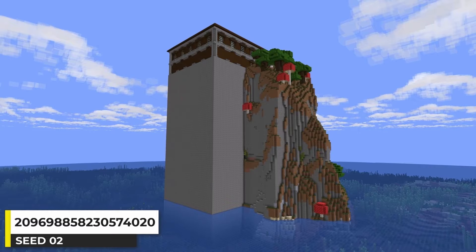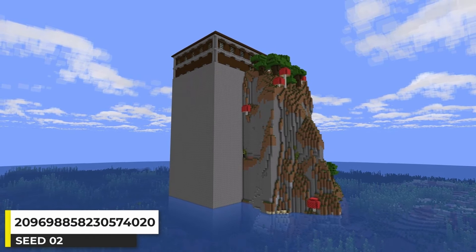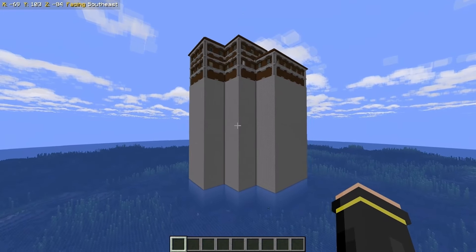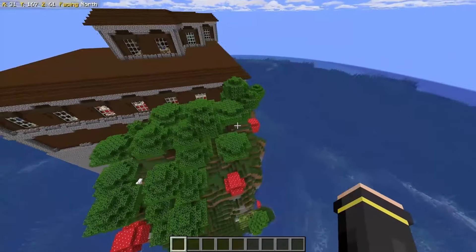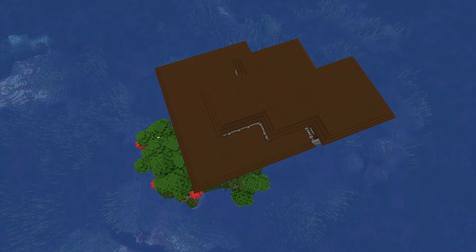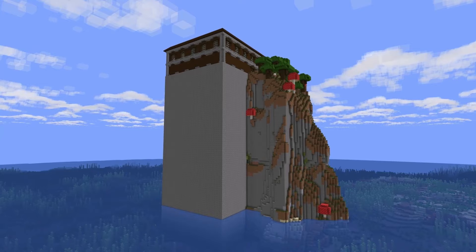This might be my favorite tall woodland mansion island seed that I've ever personally discovered. The mansion is at Y level 171, so it's pretty tall — not the tallest I've ever found, but it still looks cool. I think the reason I like this seed so much is because the roofed forest biome is so small, it just makes most of the area just woodland mansion. Just such a cool mansion island, one of my favorites for sure.